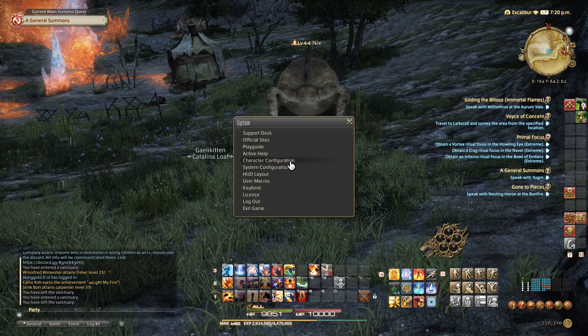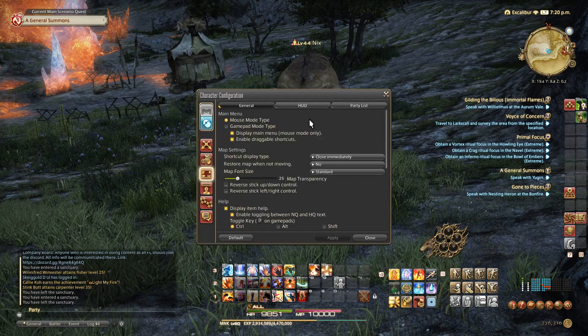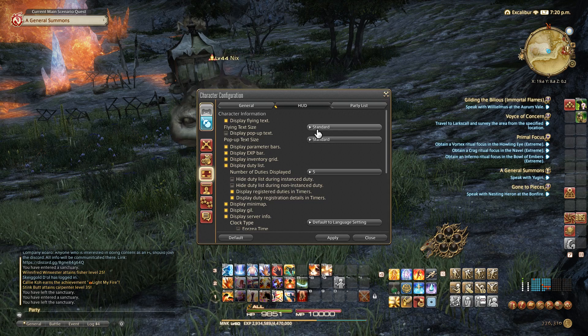What you want to do is go to Character Configuration from your main menu, go to UI Settings, and then from there go to HUD. Here, if you turn off Display Pop-up Text, that'll remove the pop-up text from your other group members.